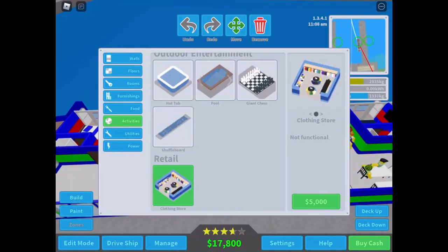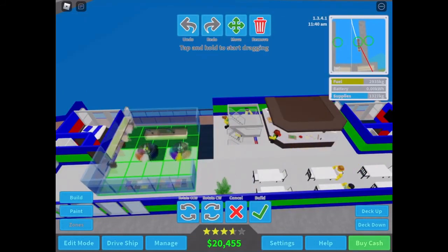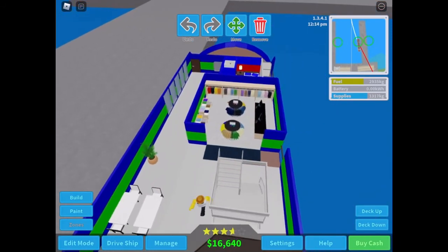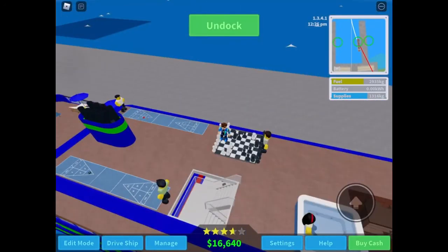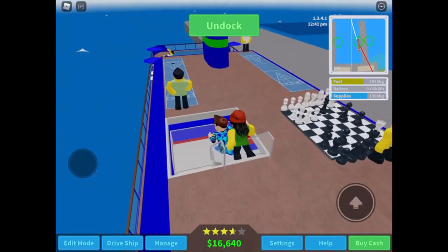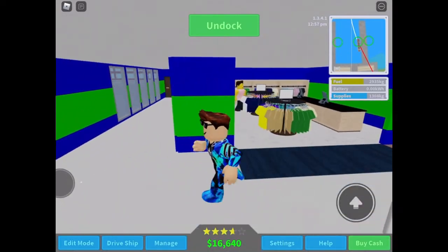Replace it with the retail store. I'm going to have to delete one more room — perfect, a nice retail store where people can go in and get their stuff. So we put shuffleboard, giant chess, a drinks bar, a hot tub on the roof, and down here you have your retail store.